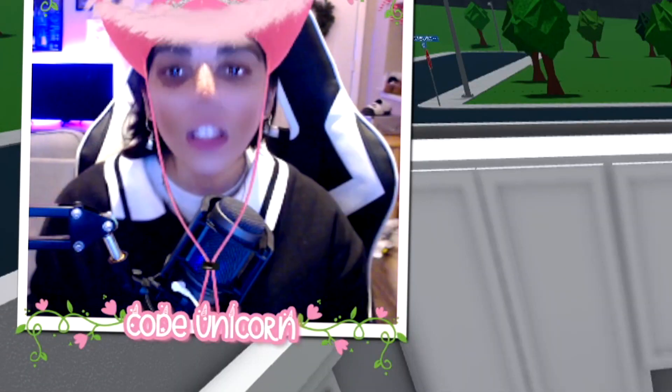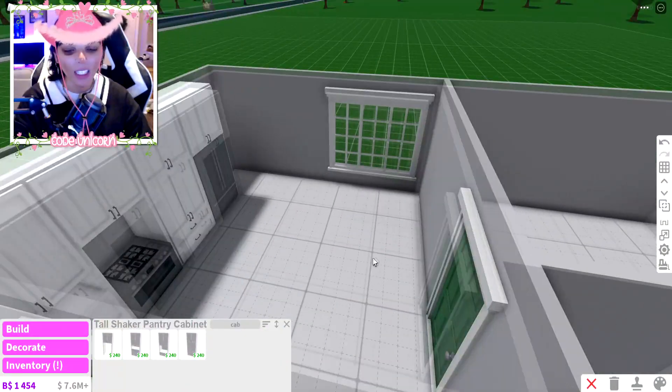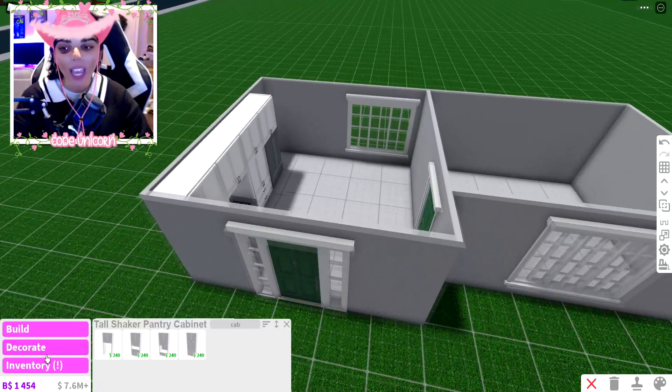Oh no, that's a lot more than I thought. We're at 20 items already! That means we only have 30 items left. We have to be picky now. This area is empty — I could add another cabinet, but do I want to waste an item? I'll come back to that.